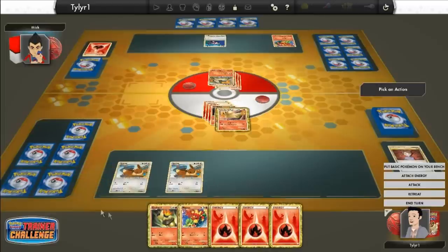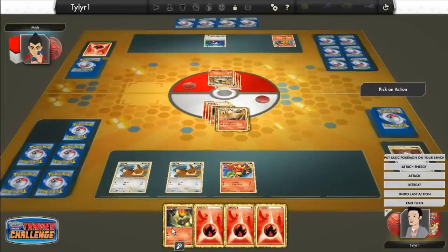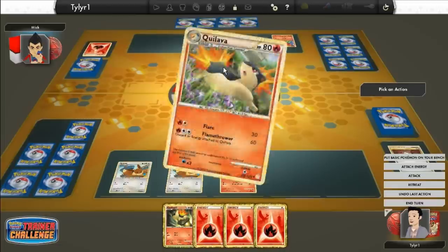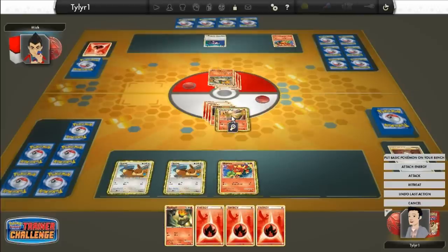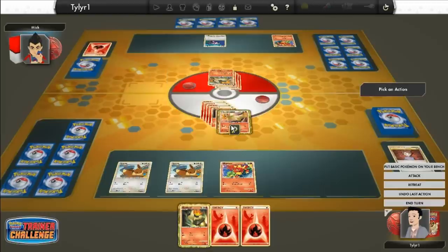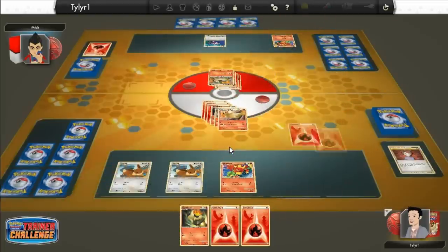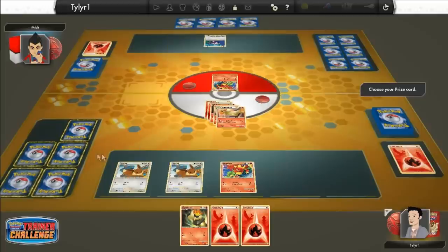I'm going to put my Magmar down and keep my Cyndaquil in my hand to keep my Bench free because I might get a better Pokemon. I can do Fire Spin for 120, which will kill him. I think I'm going to do that — I'm going to attach an energy to my Typhlosion and then Fire Spin him for 120, just to kill him so he doesn't hurt me anymore. He doesn't have any energies on these guys, does he? No he doesn't.